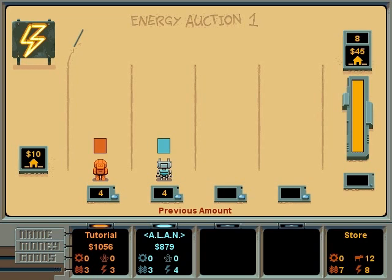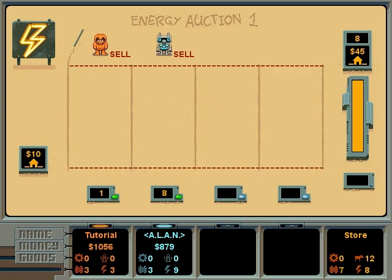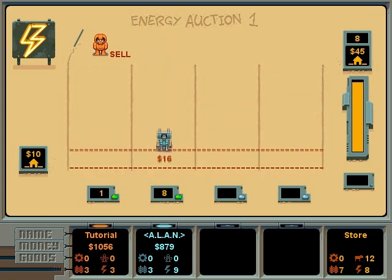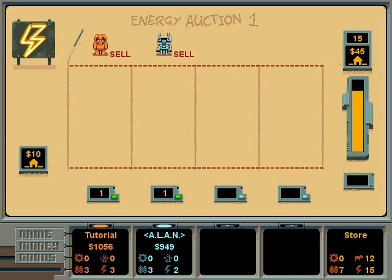We began with four energy, then one energy was used to power our food factory. Also, one energy is spoiled. Both food and energy spoil if we keep too much of them between rounds. We have enough power to supply three factories next round, so let's say it's enough and don't buy any more. Our opponent now has to sell his surplus to the store for the lowest price, otherwise much of it will spoil in the next round.